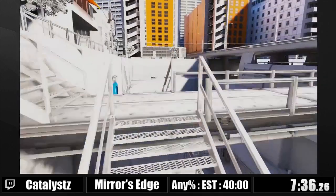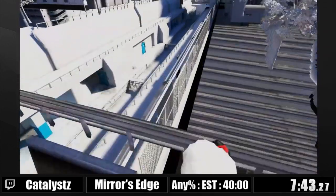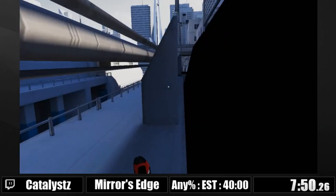It's called the canal skip, also known as Cannoli in the Mirror's Edge community and outside of it as well. It's pretty notorious — used to be a segmental trick. I actually managed to pull this off at ESA Germany, so hopefully I can do it again. Wish me luck.